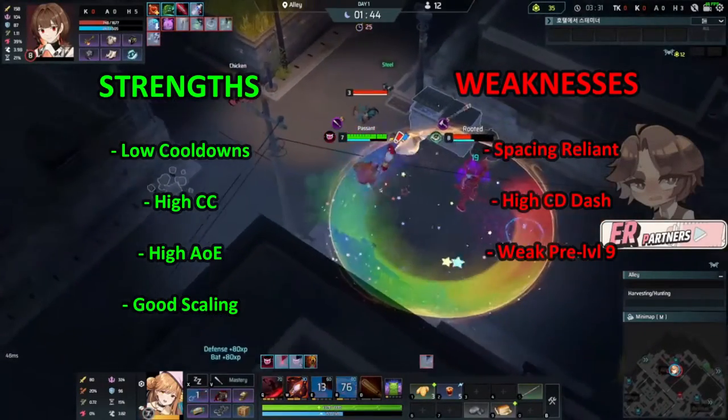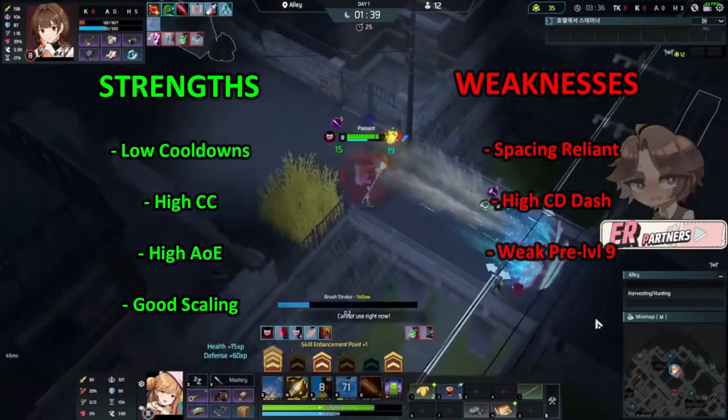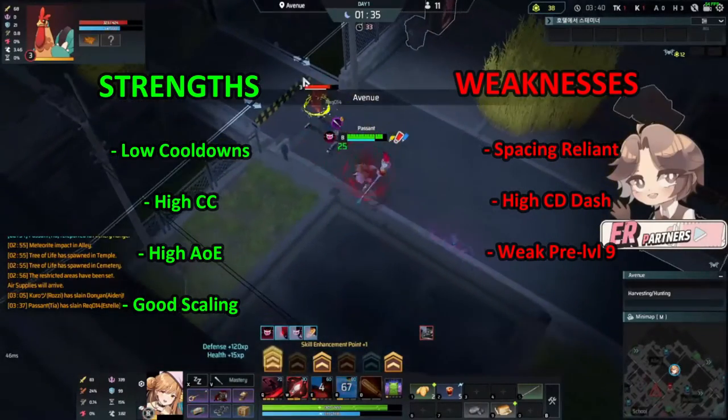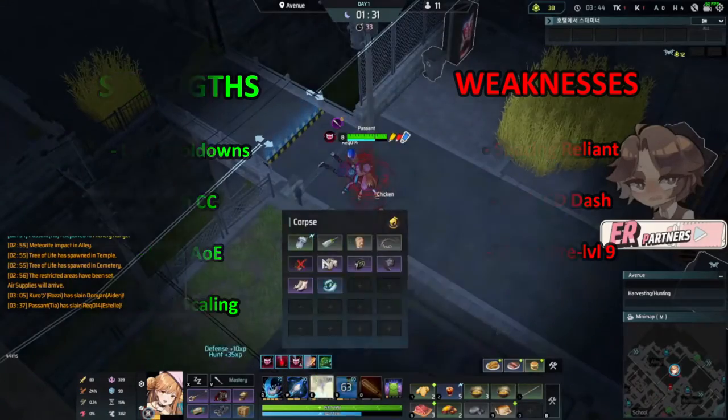On top of that, Tia has a very high cooldown dash that cannot jump walls and can be interrupted midway, so that becomes one of her biggest weaknesses. She's also pretty weak before level 9, as one of her biggest strengths — having low cooldowns — is not there before that level.